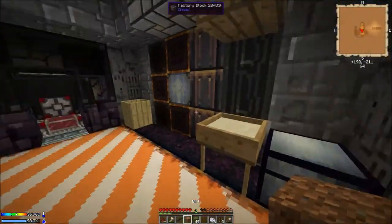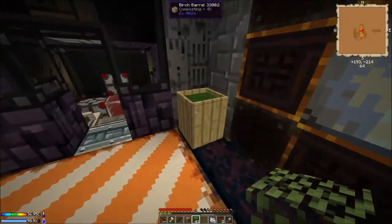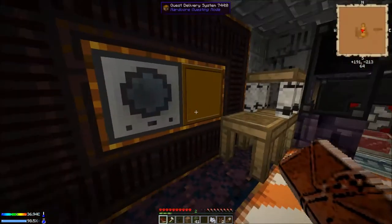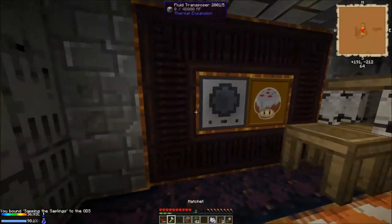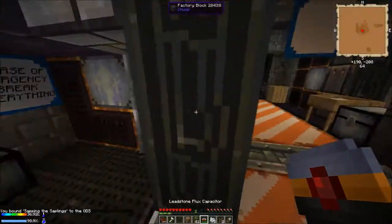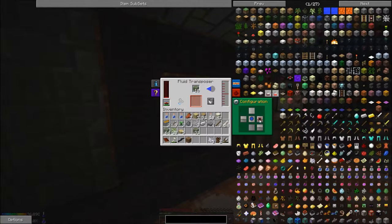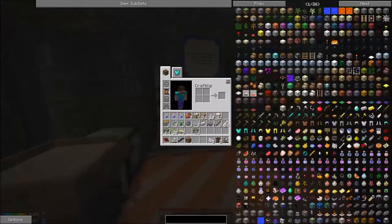Hello once again, it's FromTheMist and we're back here on Crash Landing, right where we left off. Let's go ahead and start up these quests really quick — the sapling one is all ready to go. I need to select the task, then get one of these capacitors to feed it some power, and we're going to put 10 leaves in there and set the output like so. Looks right, yep, all right cool.